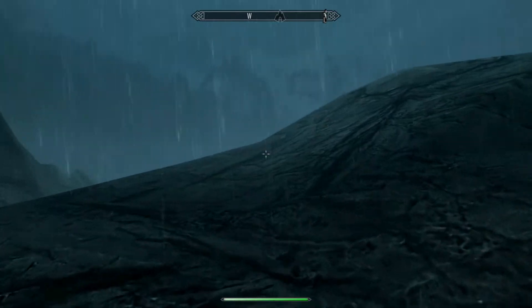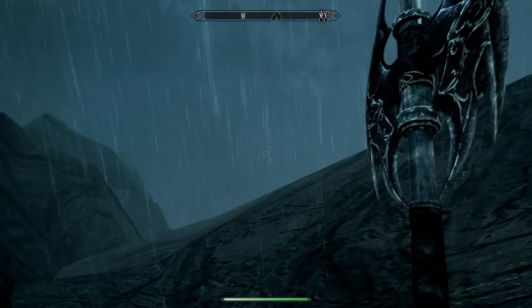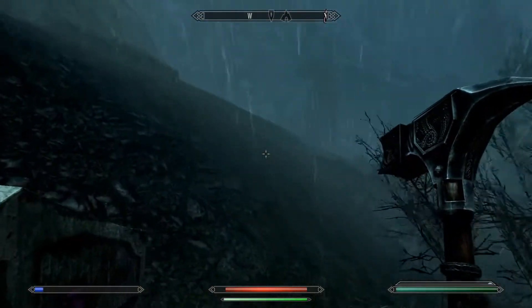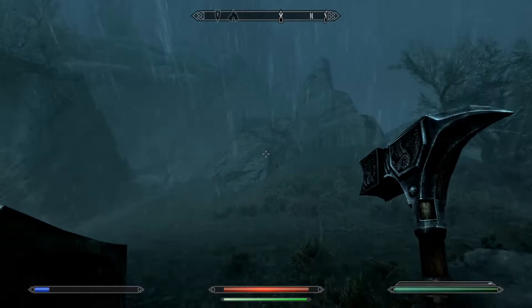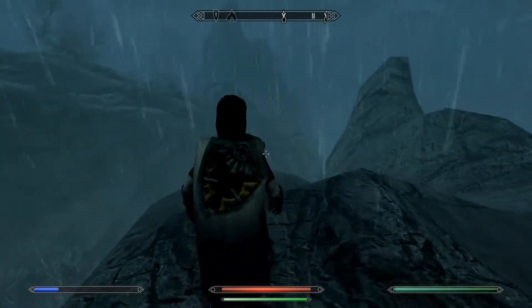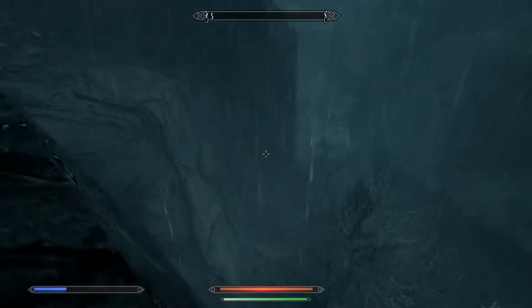I also have a Zora Battleaxe now as my two-handed weapon - a Hones Battleaxe at that. And then I still have the Forgotten Hammer. And I have a Divine Shield which at some point I will re-texture. It's a little dirty, so I might offer the option to re-texture it.